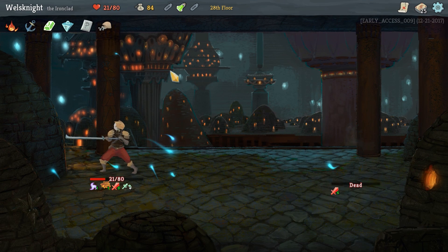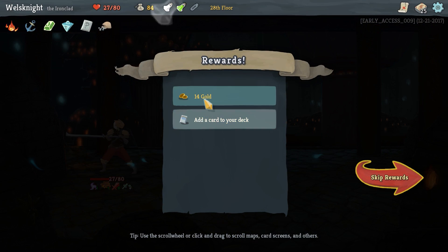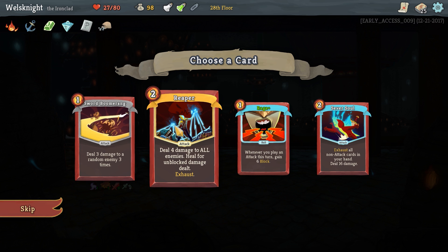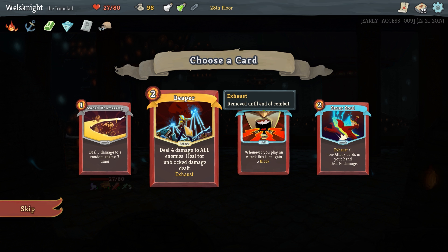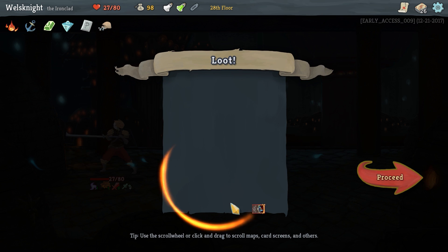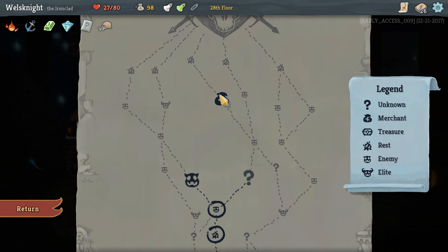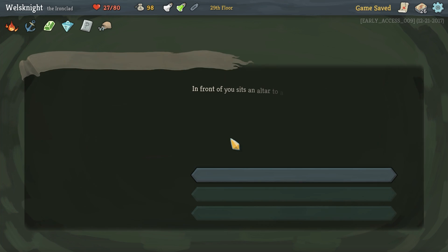Let's just finish him off. We got a regen potion — actually really valuable. Card choices: deal three damage; deal four damage to all enemies and heal for any damage dealt — that actually seems like the way to go. We want to hit up the shop, probably before we make it to the boss.